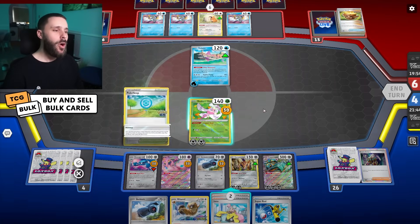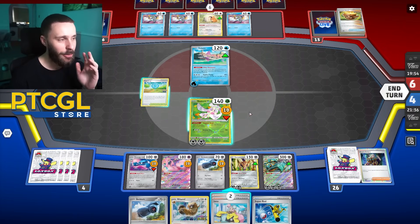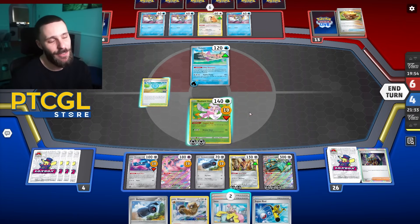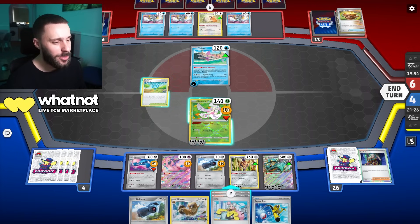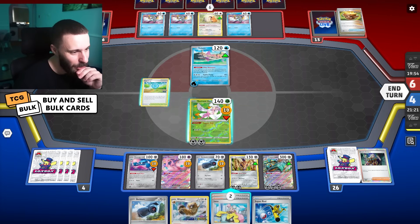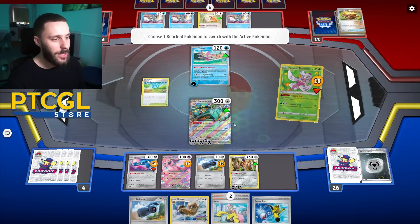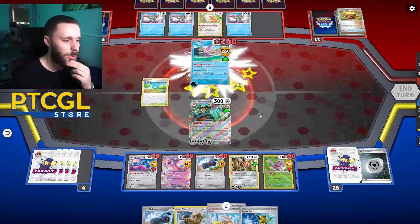I might come up with Zamazenta — oh no, Zami doesn't hit for weakness there, so I won't. Do I Iono though? I don't know if I do here, because they're drawing but not finding the cards they need. So they will eventually find them. Maybe for the sake of board state I'm going to Iono. No, I still don't know if that's correct. I think I'll just hold off on it — just take another KO and see where that takes me.